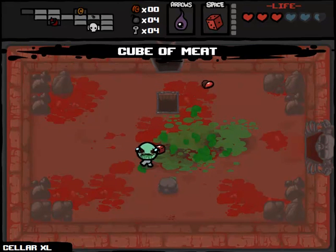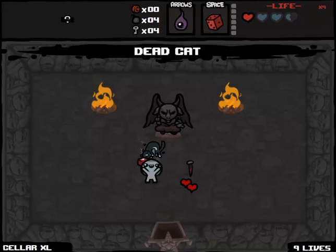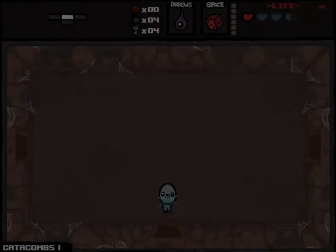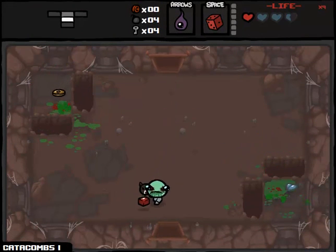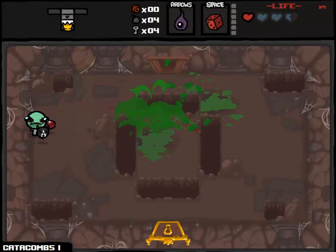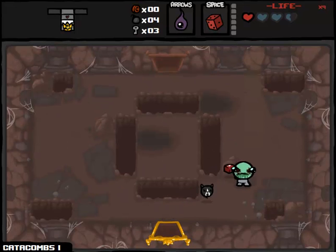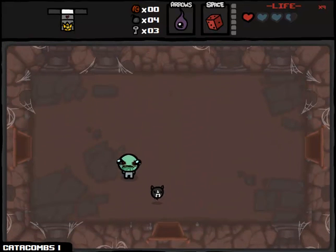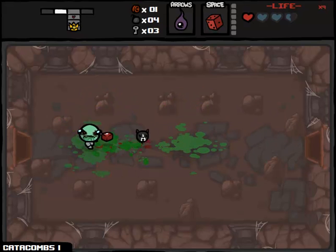The Ipecac thing is going to get harder the further we get because the enemies are going to get closer. So: no re-rolls allowed. We'll take Squeezy, which gives us a tears upgrade, and if I get enough keys I'll check the item room. This guy was borderline impossible a minute ago — now he's a pussycat, basically. We'll take the Cube of Meat — no re-rolls necessary anyway. Let's see what the deal with the devil's got for us. Nail and Nine Lives. Let's make this real interesting — we're going to take Nine Lives: Ipecac, My Reflection, no re-rolls, no item rooms allowed.